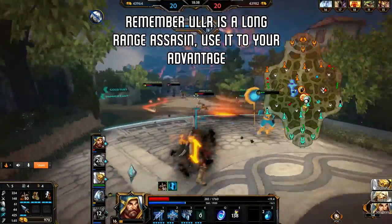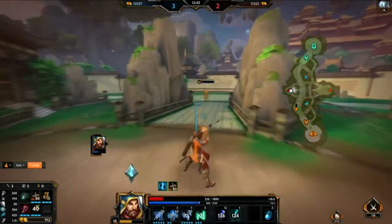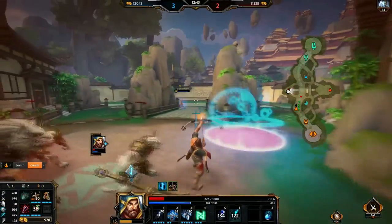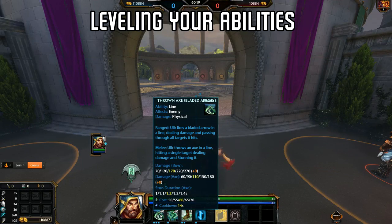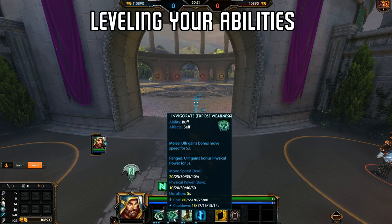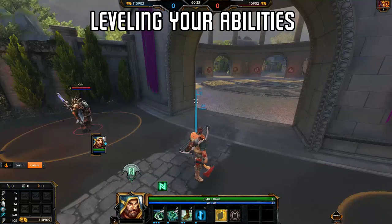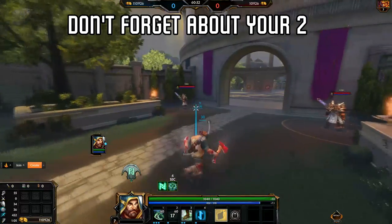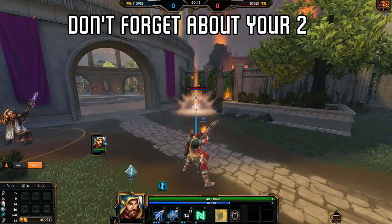Ullr is basically a long-range assassin when played like this. Always be prepared during engagements and understand everything about your situation. If you both have low health, don't forget Ullr is one of the longest-range characters in the game. When leveling the abilities, I start out by maxing my 1, and then my 3. I usually put a point or two into my 2 and my ultimate just for the passives. Never forget how useful your 2 is — it can be used to close the gap and quickly get closer to your opponent, and it's also great for escaping.